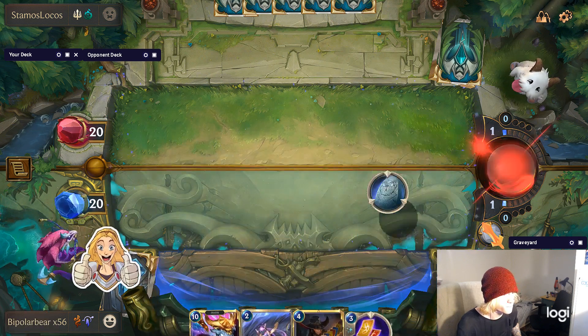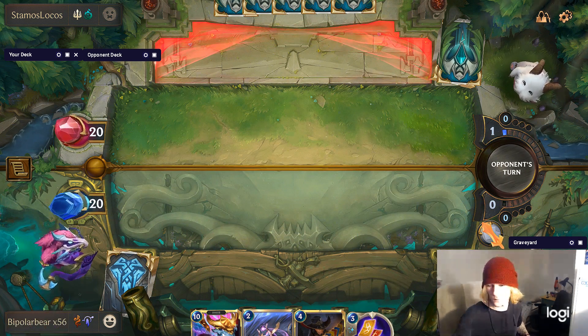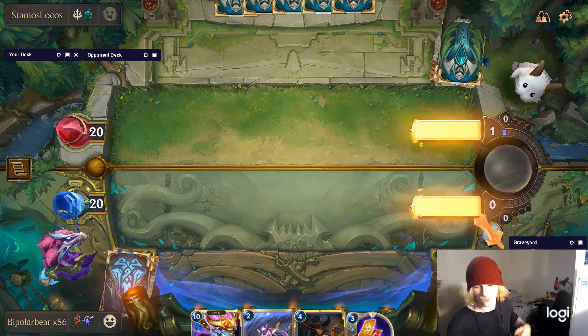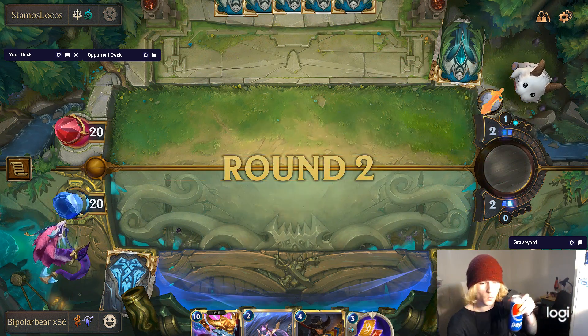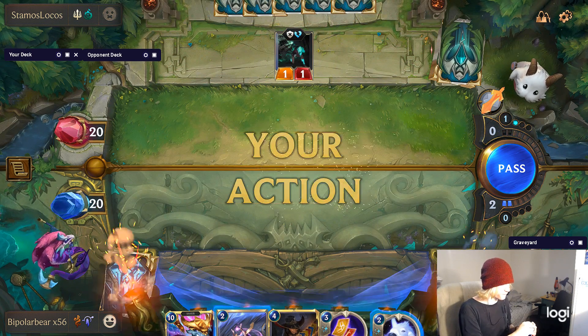Alright, sorry I had TF. Grab the Gecko so I'm able to use my sigil — ain't no thang. Get my Guiding Touch for the extra draw right away. Looking good.